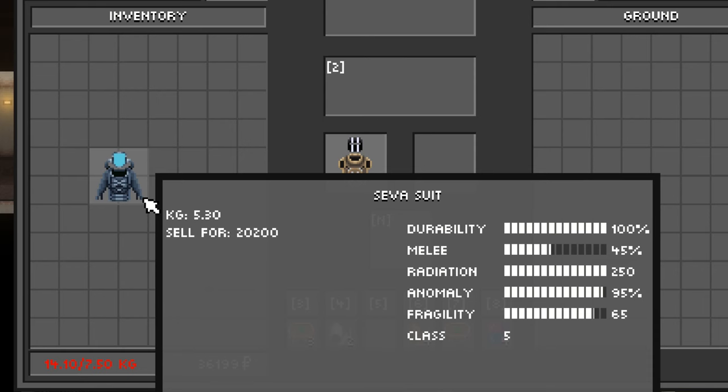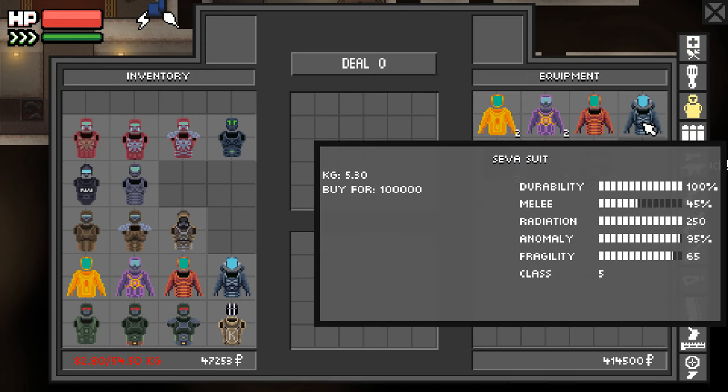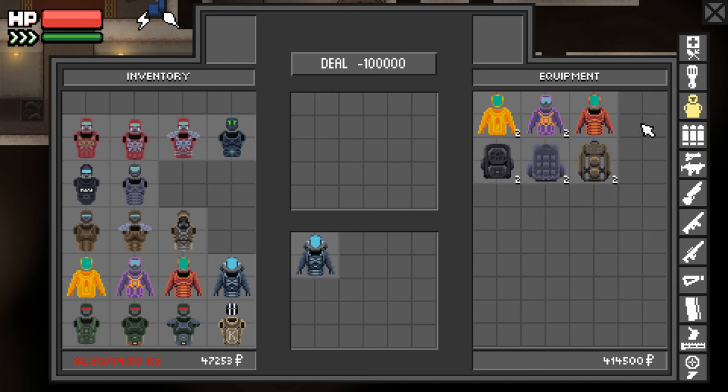Now I'm going to talk about what is the best armor in my opinion. I think the very best armor is the Siva Suit. The reason for this is I'm not constantly annoyed by radiation and anomaly damage, and melee attacks do a significantly less amount of damage. The only problem with this armor is that it breaks pretty quick, so you do have to repair it after every raid. You buy it from the Doctor, but you have to have high reputation with him to get it.